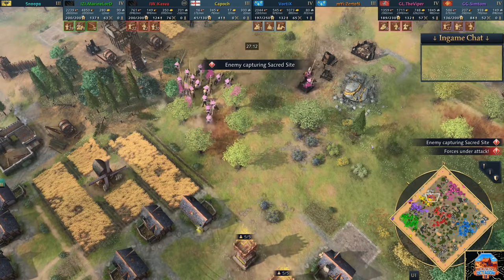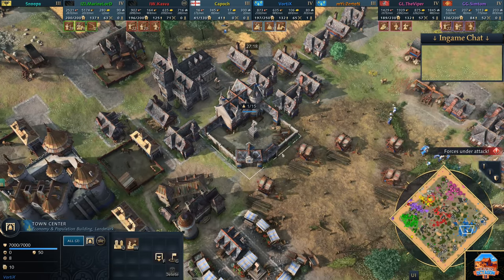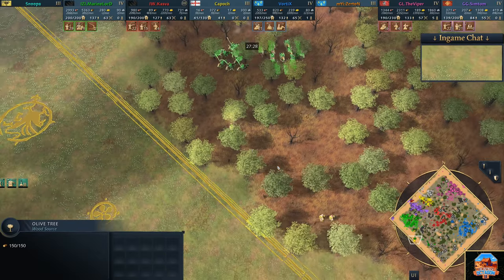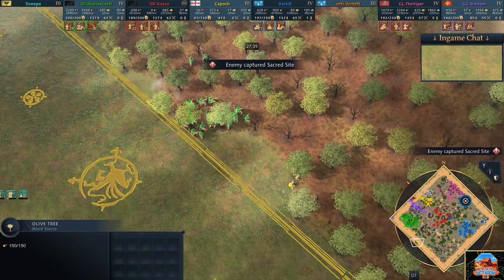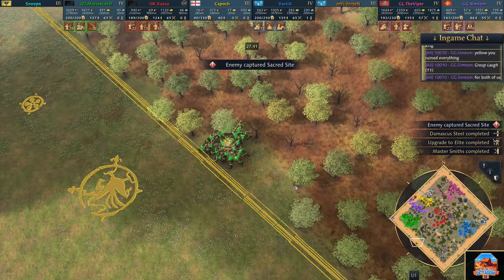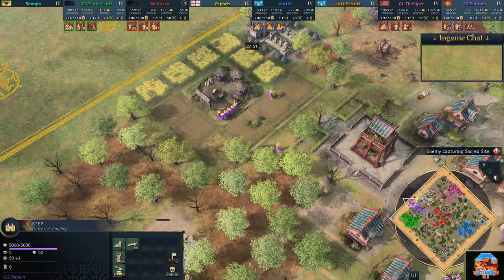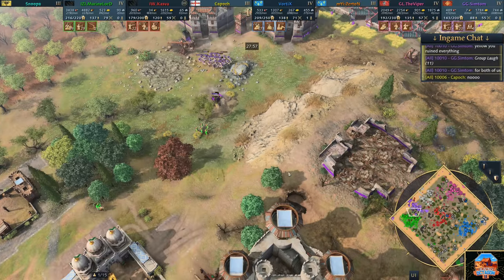Let's do a little king assessment. First king for Vortex is over in the town centre, nice and safe. The Viper is running his king also in the town centre. Kapoach's king is on the move - the elite horsemen making their way down. Marine Lord looking to pick off the king from Kapoach. He snuck it around the outside. Viper came in for it, Kasper was looking for it - he gets the surround. And Marine Lord assassinates Kapoach - good night sweet prince. It was a pleasure dealing with you.